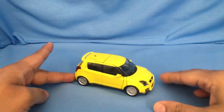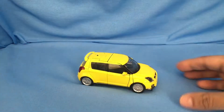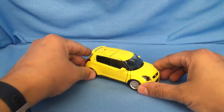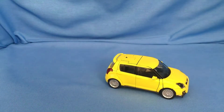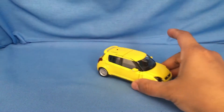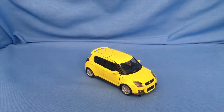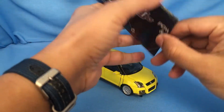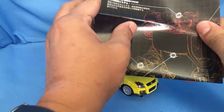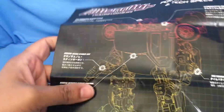Hello, everybody. Welcome. And today I am bringing you Alternative Bumblebee. I actually made him drift onto the screen because, man, this guy is great. I got this as a non-box item, so I don't have a box to show you. But it actually does come with his Alternative Instructions, which is very cool and gives you a lot of stuff in his schematics.